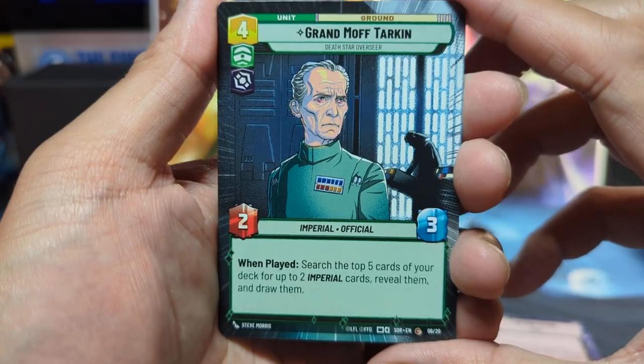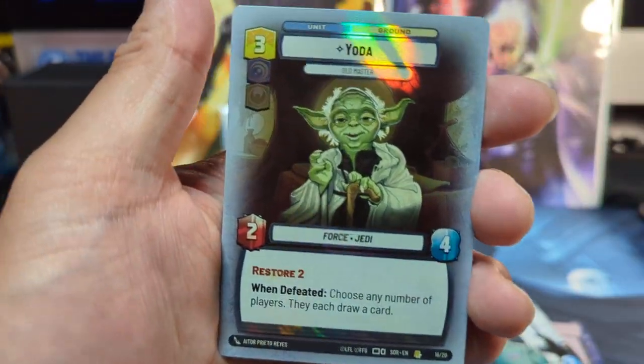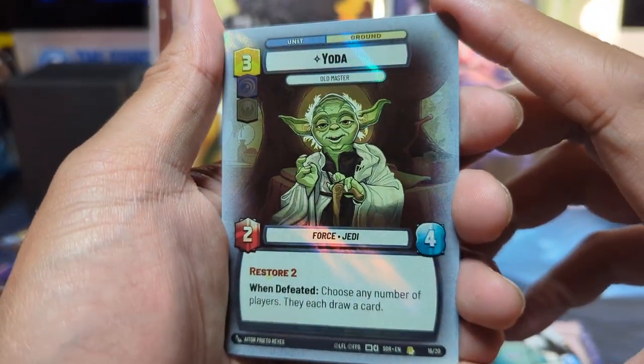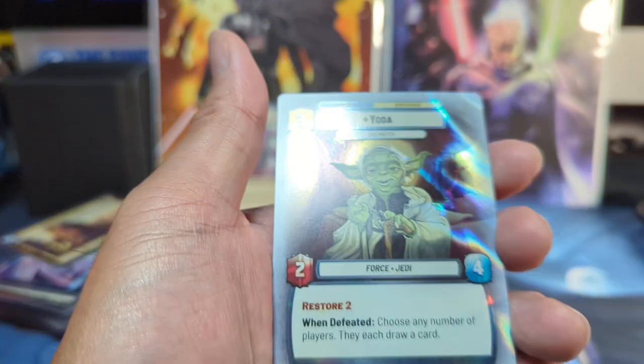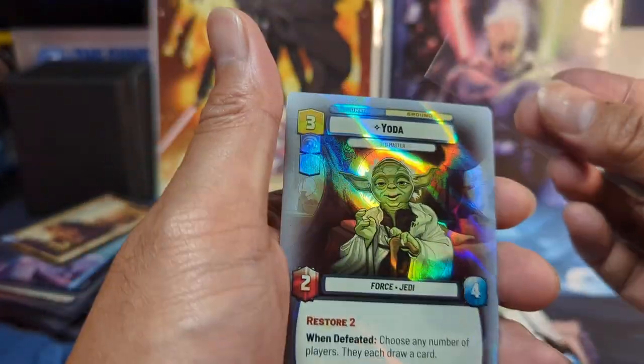Grand Moff Tarkin. And — oh yes! Much to learn, I'm bad one. Much to learn. Yoda. This is rare. Looks like an alternate art, and it's foil. Nice.